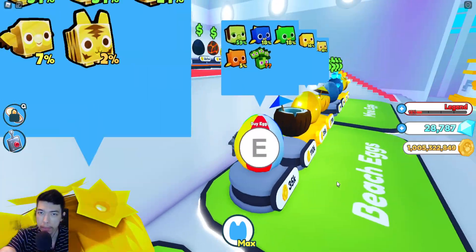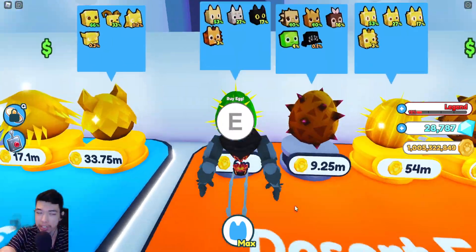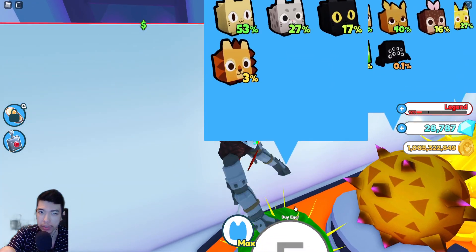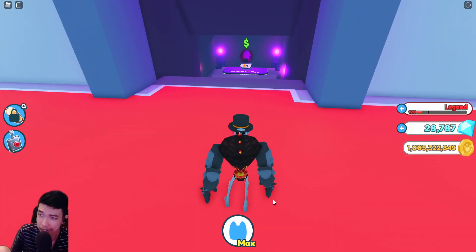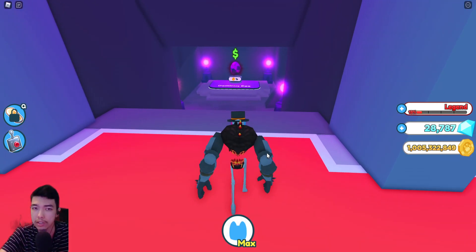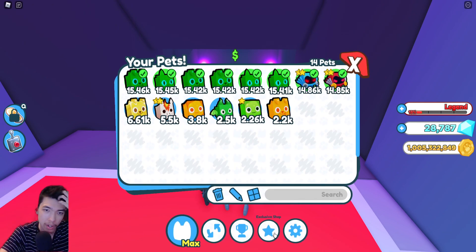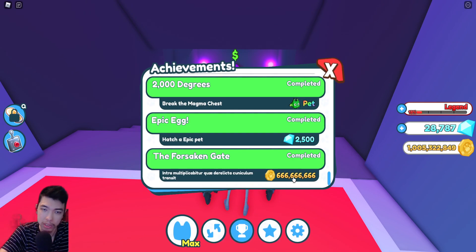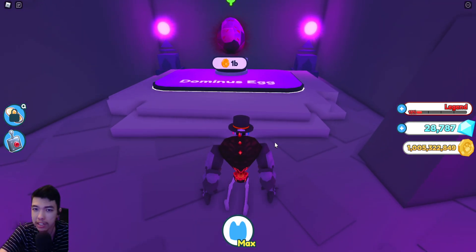We've got the 1 billion coins in inventory here. Just a reminder that once you open the door, you'll get the achievement right away — you'll get 600 million coins. So if you want to save time, it's basically 66% towards the 1 billion egg. Just get 333 million before you open the gate and you'll have 1 billion exactly. Basically a free egg.